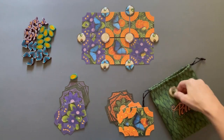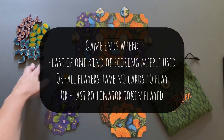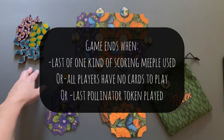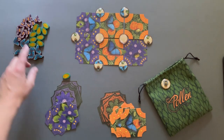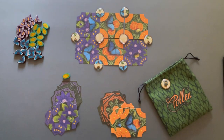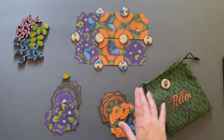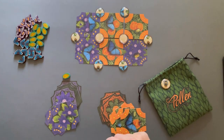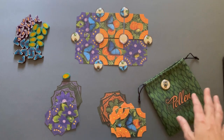To trigger the end game, one of the categories of scoring meeples must be completely depleted — so either there are no more blue butterflies, no more June bugs, or no more bees. Just one category needs to be completely used, and that triggers the end game. The end game is also triggered if there are no more cards in any player's hand, or if the last pollinator token is placed.